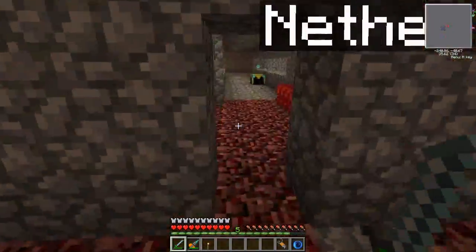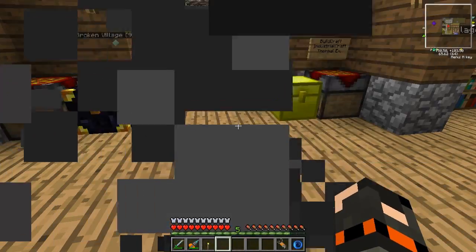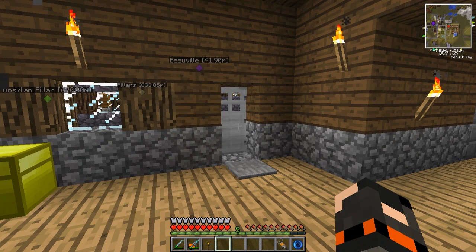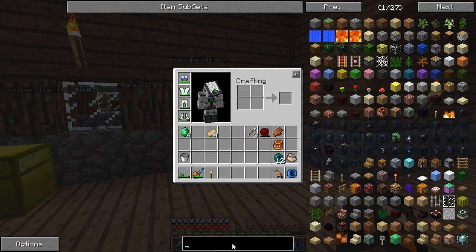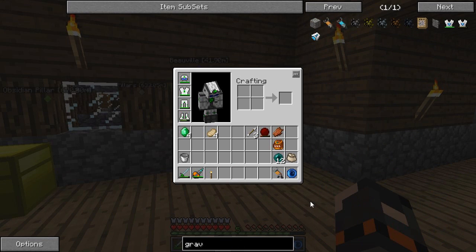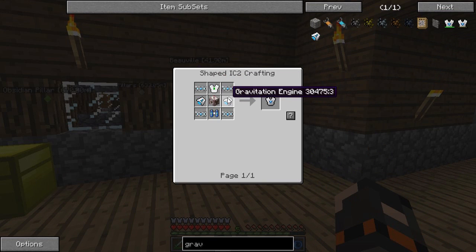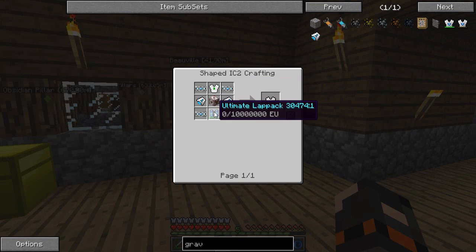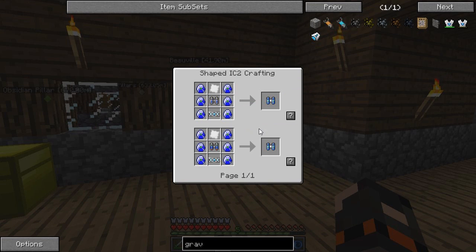The ghast just disappeared into the lava. I'm gonna go back home - are you gonna find ghasts for me? I will leave the server online overnight. Also, what I want to get into is the gravitation suit - the gravity suit, whatever it's called. It's very expensive. We can start working on it, though we're probably not gonna finish it this time. I gave you my lab pack, didn't I? Yes. I'll make a new one.